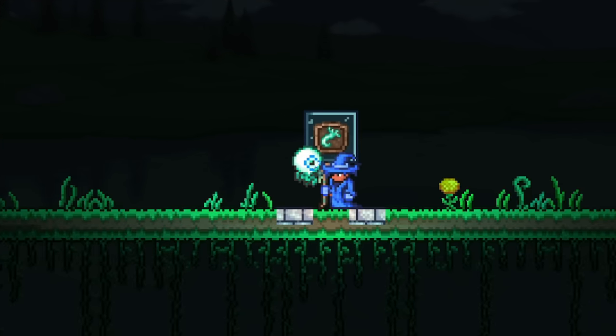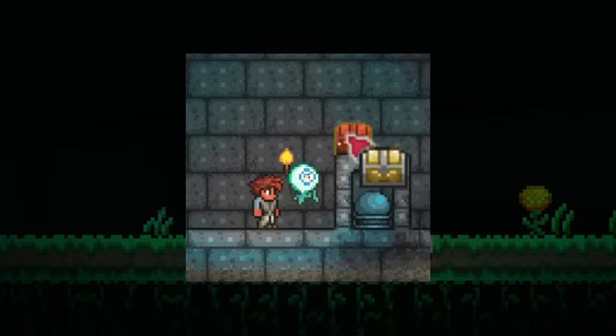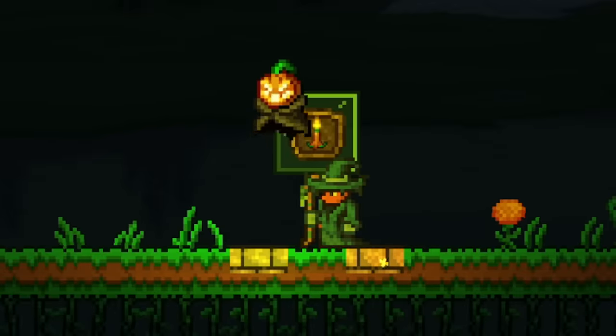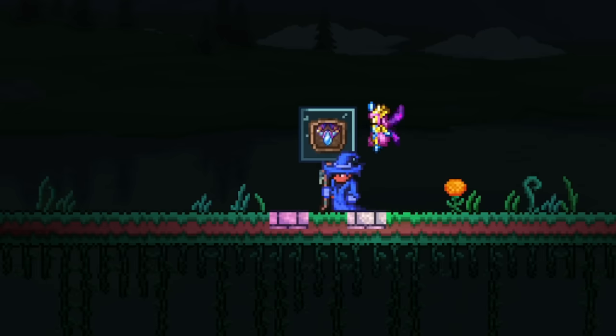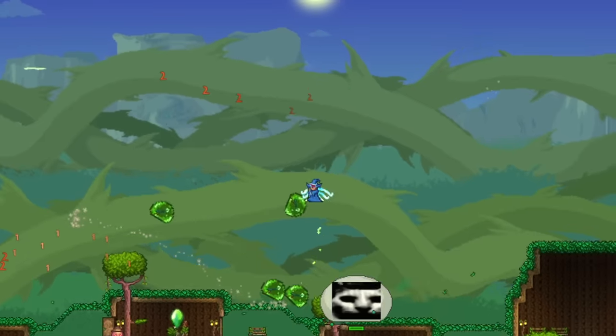Getting to arguably the most useful light pet, we have the Suspicious Looking Eye, which will highlight chests and enemies, and you can get it from Moon Lord's Treasure Bags. The last three light pets can only be obtained in Master Mode, starting with the Jack-o'-Lantern Pet, which has a 1 in 4 chance to drop from Pumpkin. After that, we have the Toy Golem, which has a 1 in 4 chance from Golem. And finally, we have the Fairy Princess, which has a 1 in 4 chance to drop from the Empress of Light.